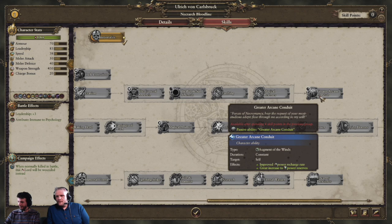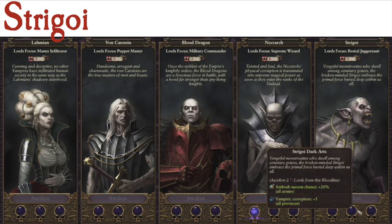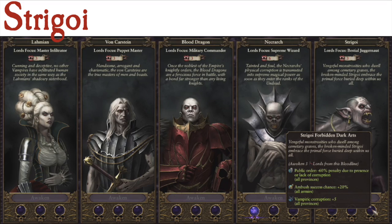That's about it for the Necrarch bloodline — powerful wizards with great spells. Last but not least, the Strigoi: the first upgrade is a plus 20% ambush success chance, the next is plus five vampiric corruption, and after that a minus 60% penalty due to lack of corruption presence. So these guys help you colonize and expand more quickly as Vampire Counts without huge public order penalties when taking over places with little or no vampiric corruption.